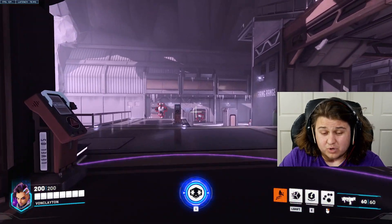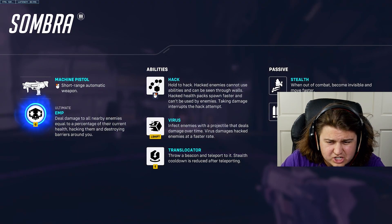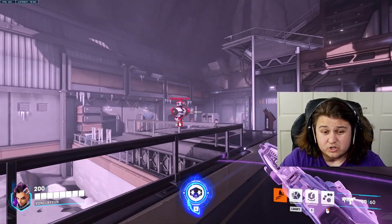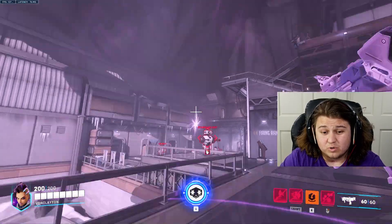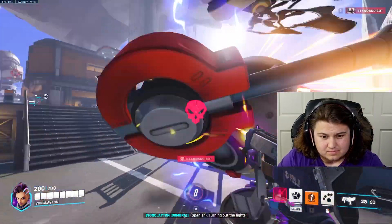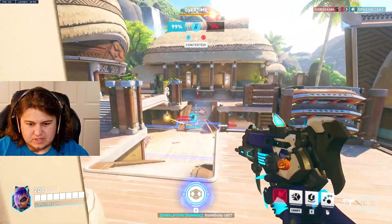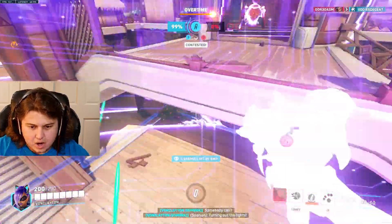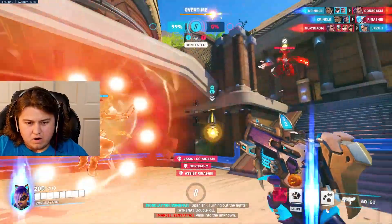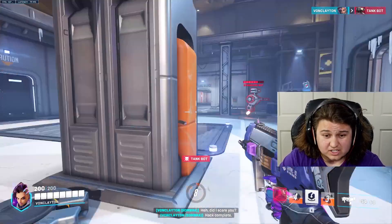Here's where I think it gets broken — EMP still works relatively the same way, though I think they might have changed an aspect of it. But here's a little trick with the new updated translocator: you can now throw your translocator into a group, pop your EMP, and get a lot of hacks off very easily, which is pretty awesome.